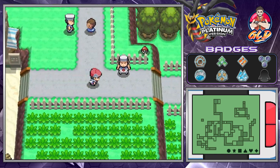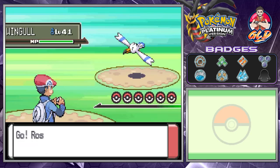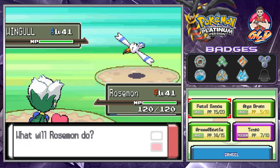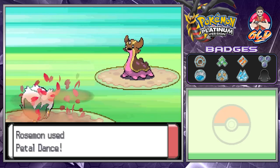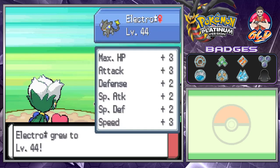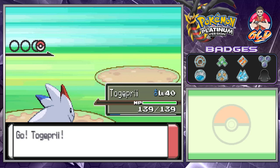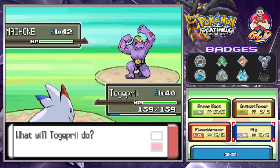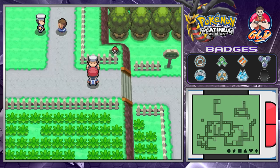You can find Electabuzz out here, and if you want to breed one to get an Elekid you can do so. Let's go with Petal Dance for the win — here comes a Gastrodon, which is messing us up. We're weak from fatigue so let's go with Togekiss, Fly attack for the win.